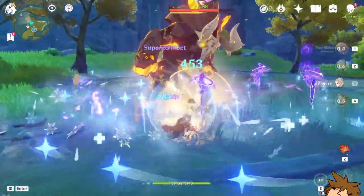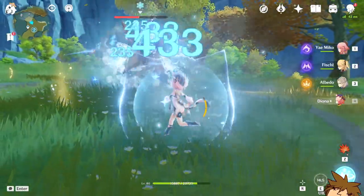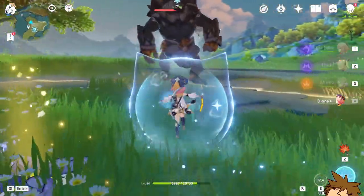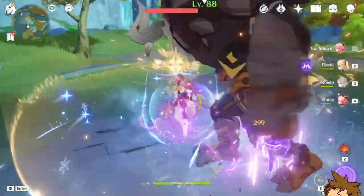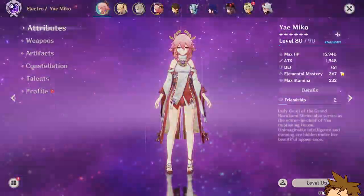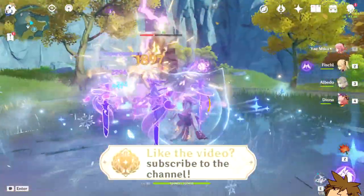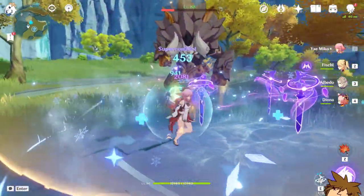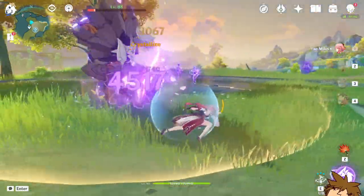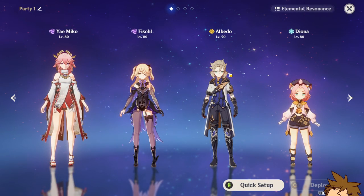Let's see how much damage this does. We're going to wait for the shield to go away and use Albedo to get rid of it. Alright, we've got both bursts back — dodge that, boom, and boom. We have 367 elemental mastery. It's not critting, but it's doing 5957. That's not too bad. Without the buff it goes down to around 4500.